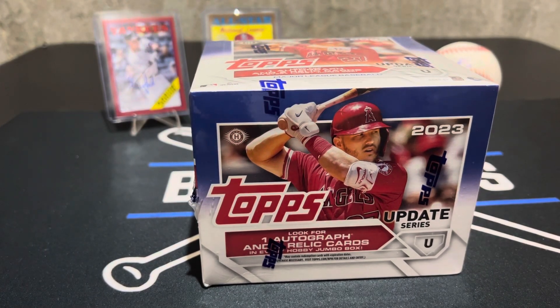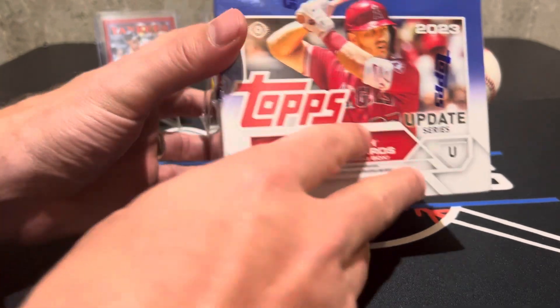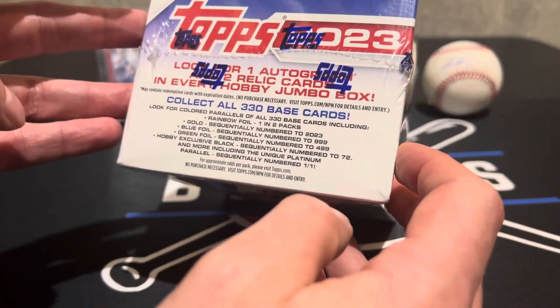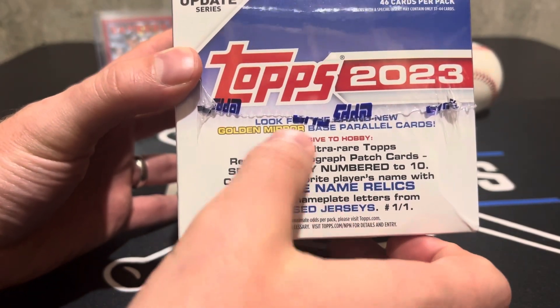Hey guys, welcome back to BNB Rips. I'm Brandon, here with Beau. We have our jumbo — like we told you in the last video — our jumbo hobby of Topps 2023 Update Series. In a jumbo, you get one auto and two relics, and you have a chance to get parallels — black, blue, green, gold, rainbow foil.